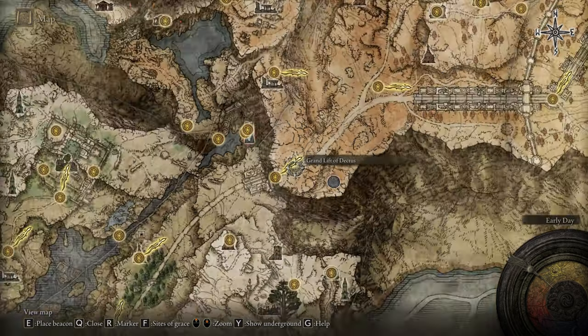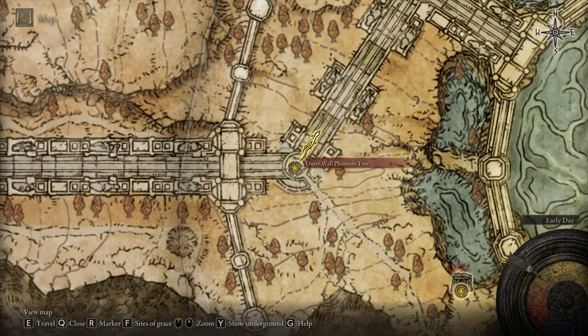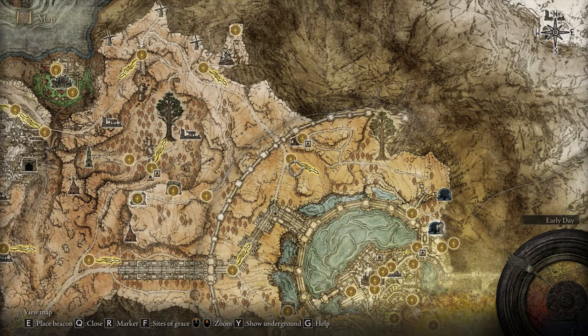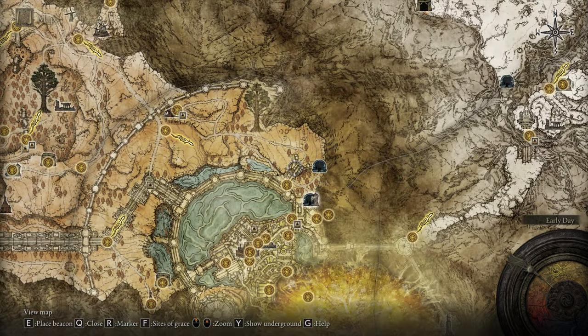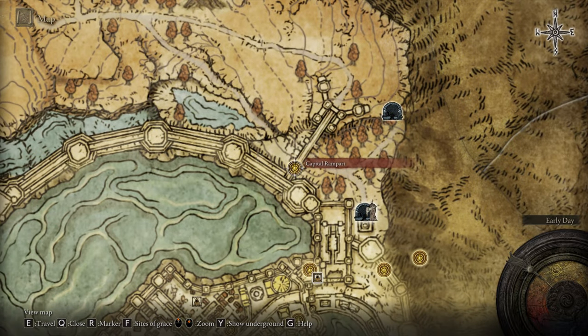From Bellum Church, find the Grand Lift of Dectus. At the Grand Lift of Dectus, you have to use the Dectus Medallion left and right — if you don't have that, I have a video on my channel covering those items. Then head to the east part and go around the capital. You'll need to defeat a knight and also have two great runes in your inventory in order to enter the capital.